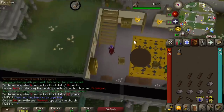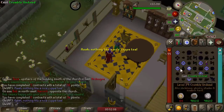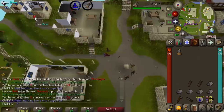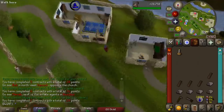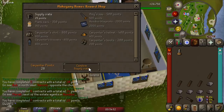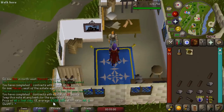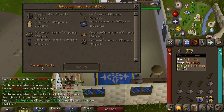We've almost got enough points for our first collection log slot. When you finish a contract, they offer you a cup of tea which restores all your run energy — though it uses one game tick, so if you want to be hyper-efficient you'll need stamina potions. We now have 28 reward points, time for our first reward — the supply crate. We got 46 soft clay and 8,000 gold. That's like six mahogany planks, so you definitely don't get your money back.